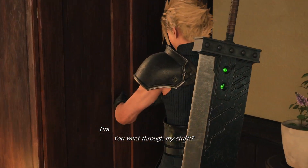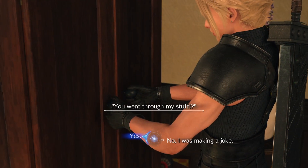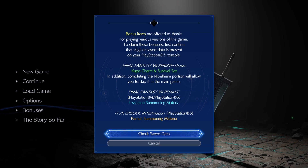If you've played through the Nibelheim portion of the demo and want to skip it in the main game, first things first, make sure you go to the bonuses section in the main menu and check your saved data. This is also where you'll get your bonus summon materia and items from your various save data.